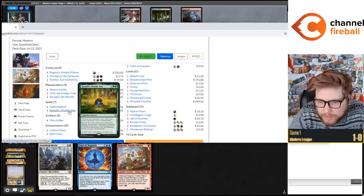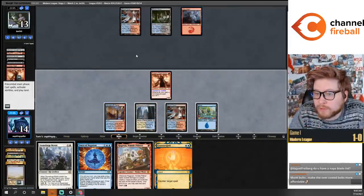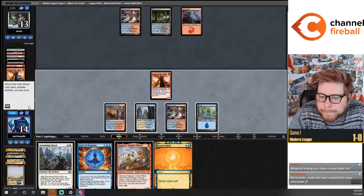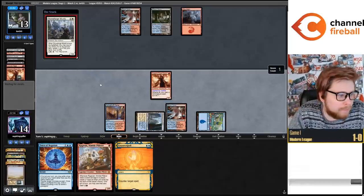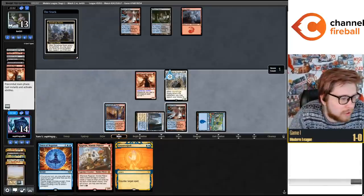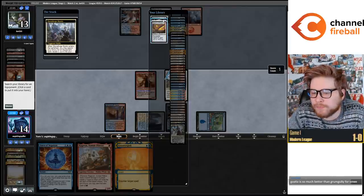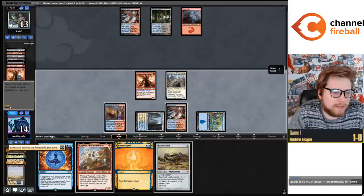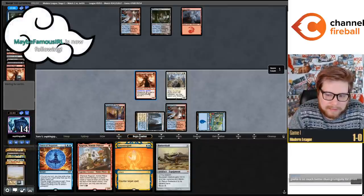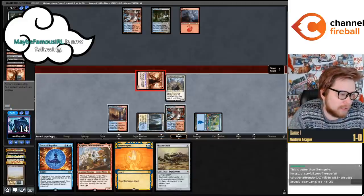I think Grimgully is really underpowered - there's gotta be something better. I do like Clothis. The Druidic Vow also seems a bit underpowered. I'm gonna cast Stoneforge first - if it gets countered, Darcy has delirium. I don't like Oath of Chandra either. With Oath of Chandra, this card becomes a sorcery-speed Lightning Bolt when you have the Bard Class going.